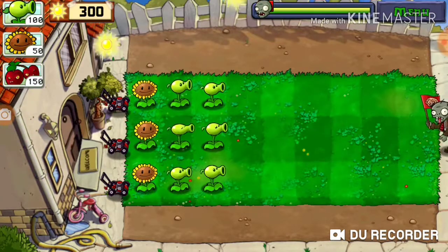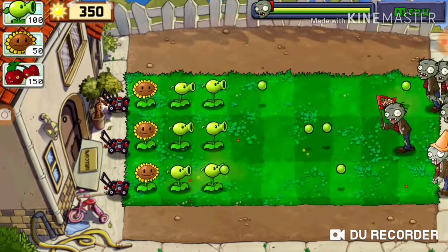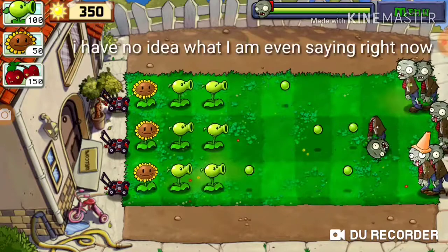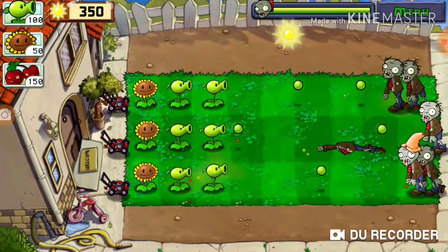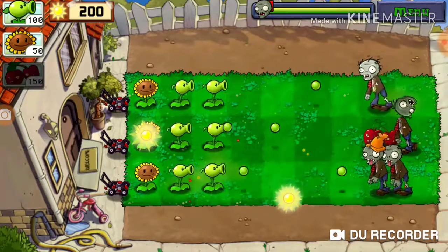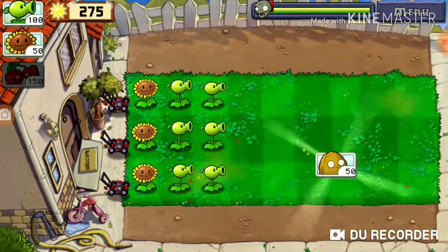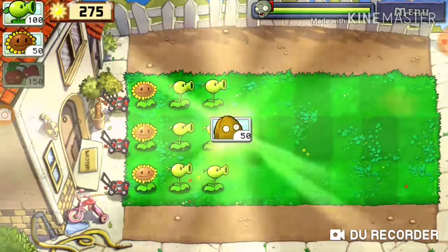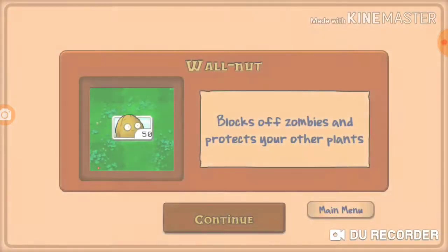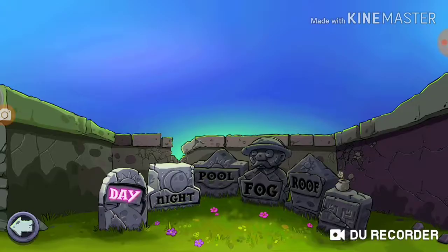Final wave — it even says final wave, so it kind of gives away that there might be more waves coming. We have one. Walnut — blocks zombies and protects your other plants. Okay, continue.